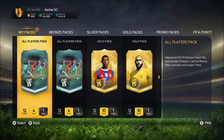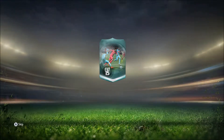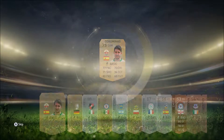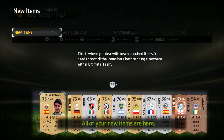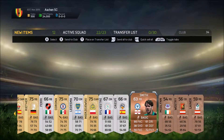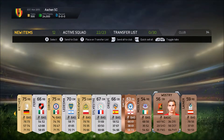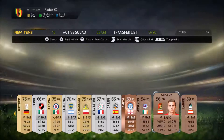So this is an all-player pack, 12 items, 4 gold, 1 rare. Let's do it — please give me something good. I love the new animation. Oh that is shocking. Okay, yeah — thank you for the tutorial. Smith, 86 pace, get in!